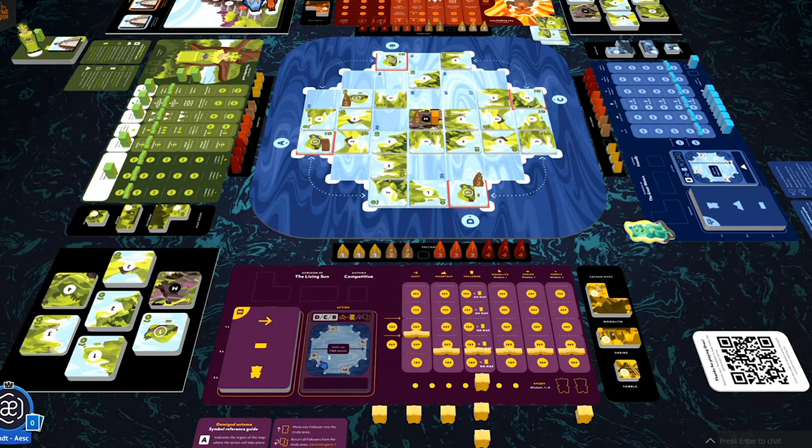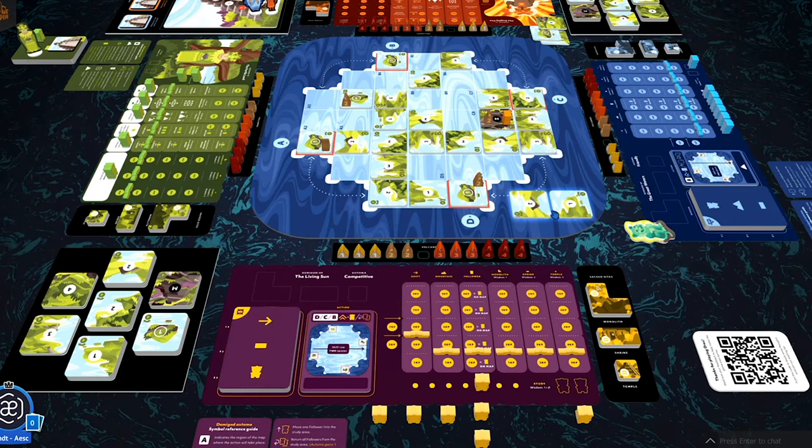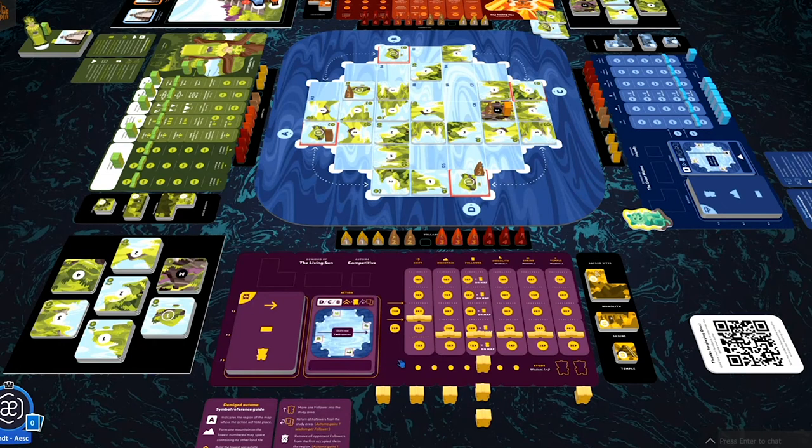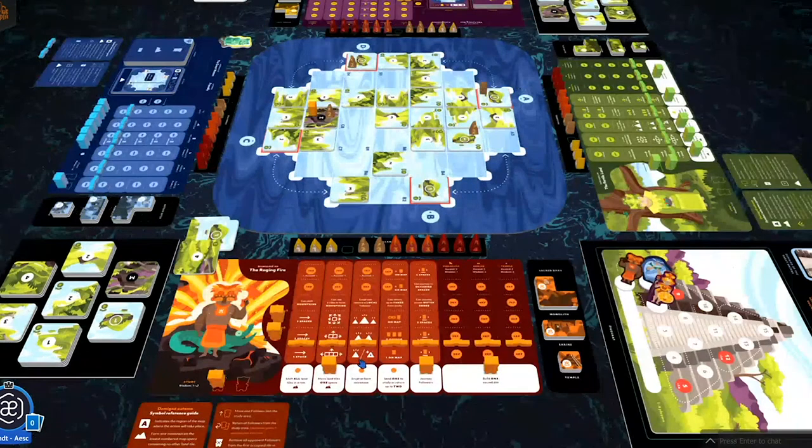Sun's map action shifts the middle row two spaces. Automa always shift two spaces — it's never anything different. Ascend shows zero, so nothing there. It's back to us.